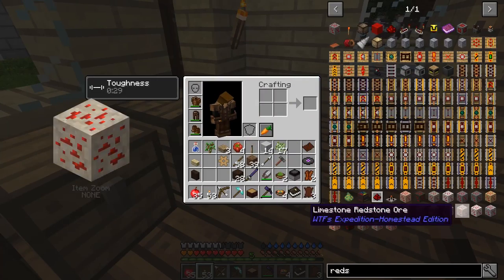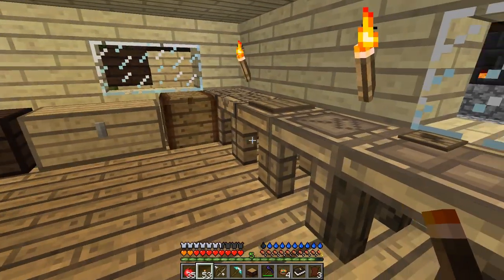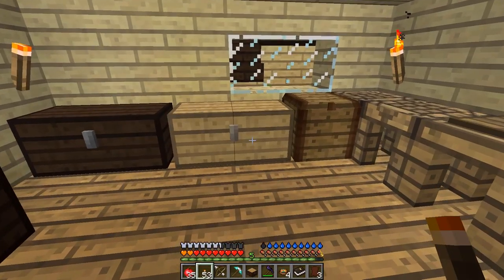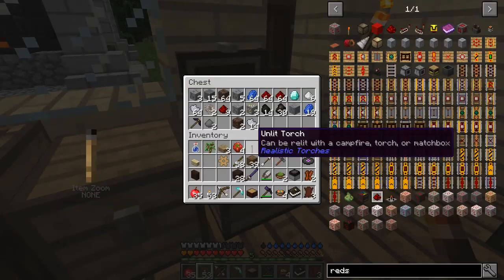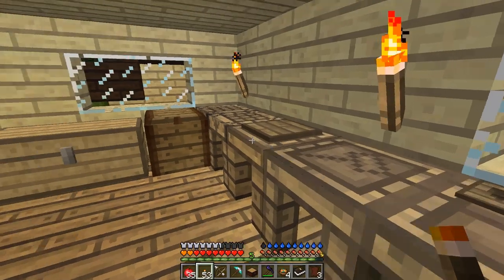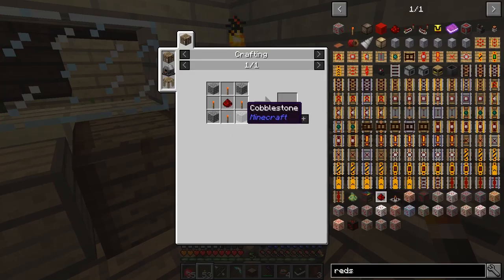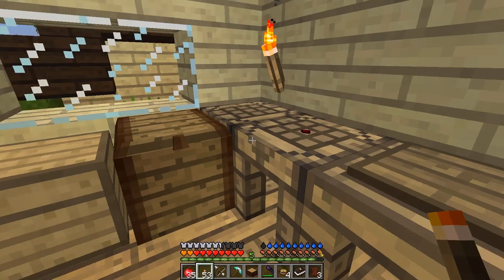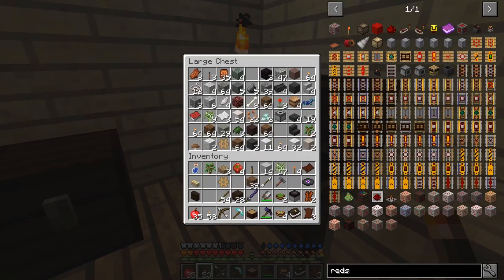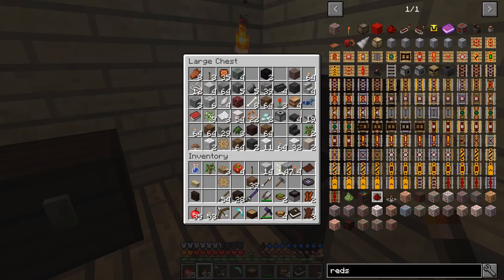Is there a special recipe for redstone torches or is it just vanilla? It's just vanilla. Do I have any sticks anywhere? Oh yeah, I've got 58 on me — that should be nice. Let's take some of this redstone. I need four redstone torches. Let's make some of them — perfect. Then I need some more redstone and some cobble. Let's see if I've got any cobble anywhere — there should be some in here probably. Yeah, there's some cobble.